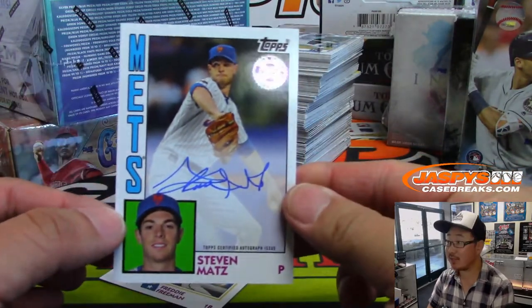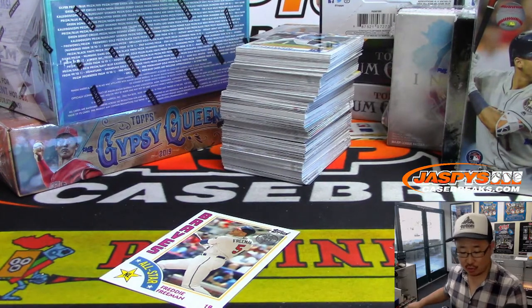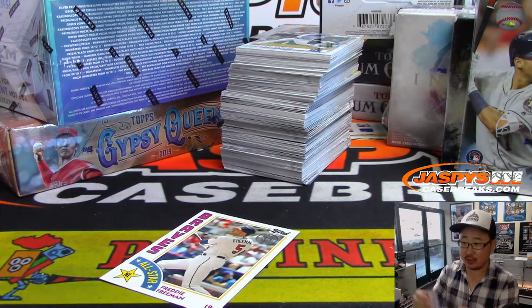Almost missed this one — Steven Matz for the Mets, nice, and that mid-80s design. That goes to Rogelio, who got randomized the Metropolitans.